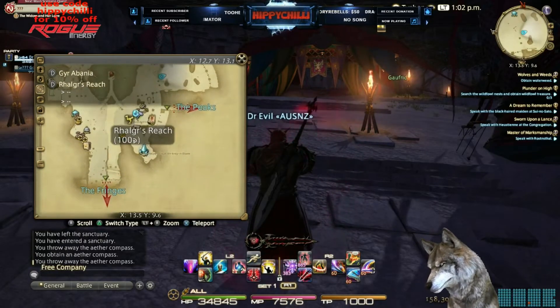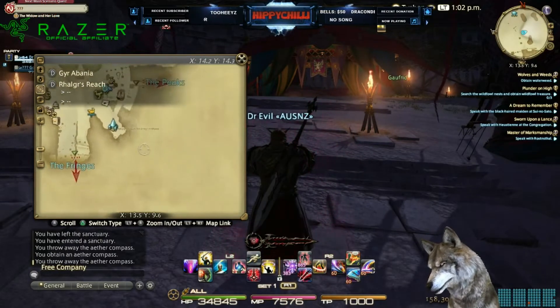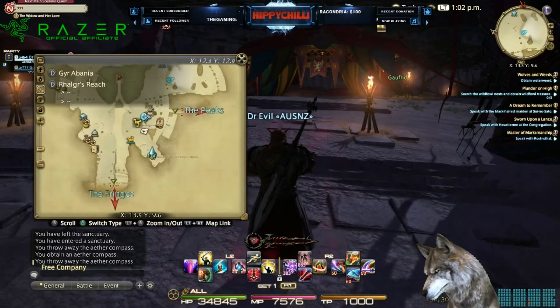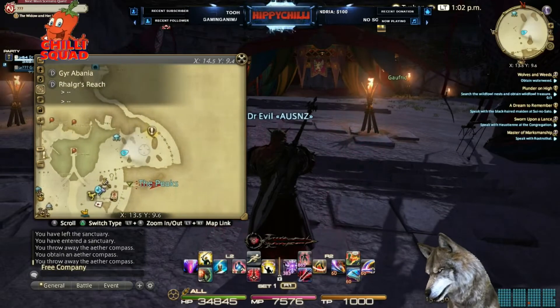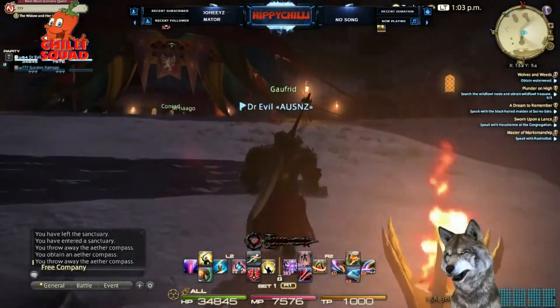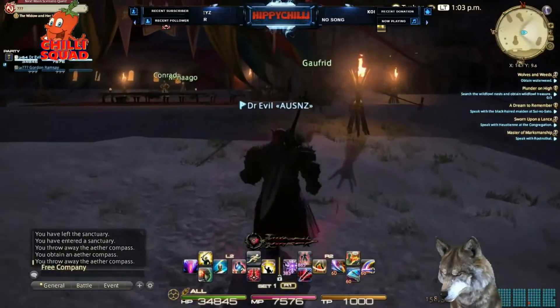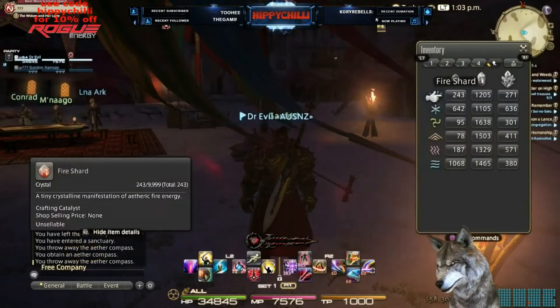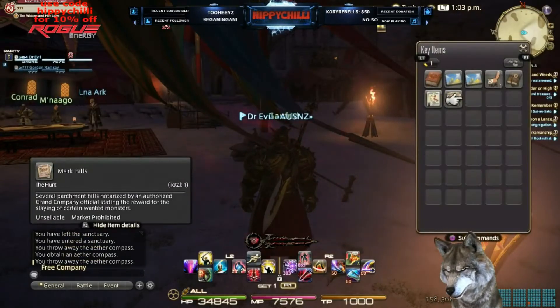So if you spawn in the area, obviously you'll spawn here at the Crystal, so you just head straight up and come over to this area, then run up here and speak to this chap up here. I'll just prove to you — get in my inventory and key items — see, the compass ain't there at all.